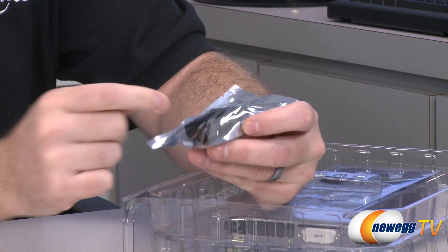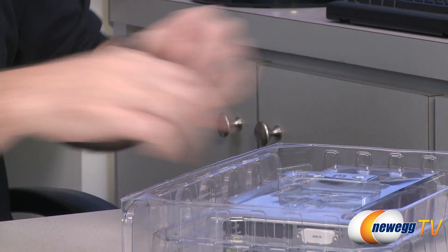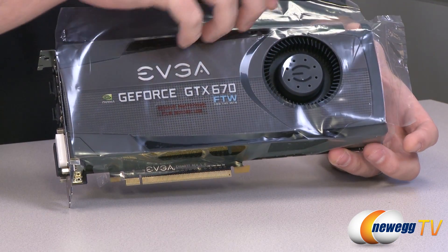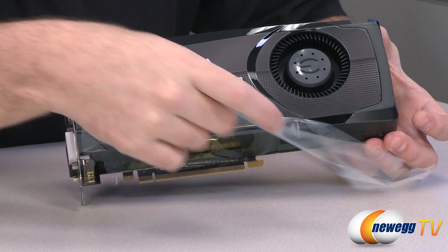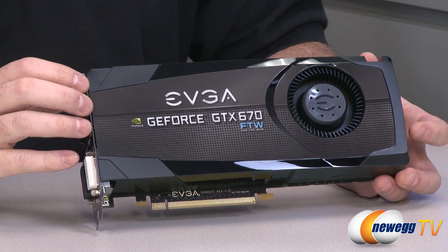This is a DVI to D-sub VGA analog connector — if you have an older monitor, you can use that to connect it. And here's the video card. Since it's so shiny and new, it still has plastic on it — you should peel this off. This is a custom-designed video card from EVGA.